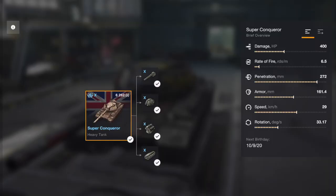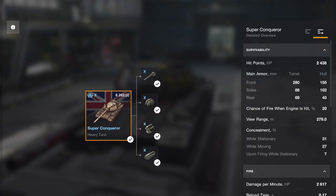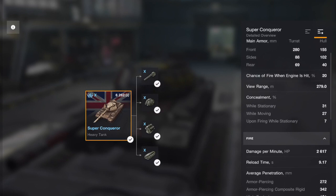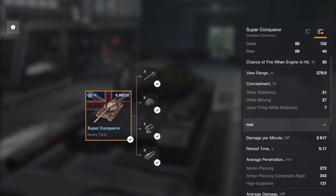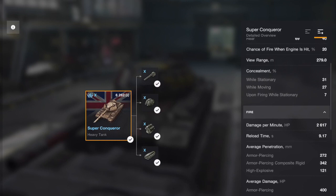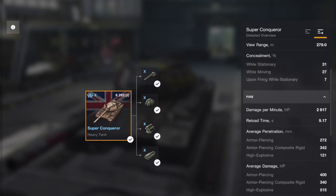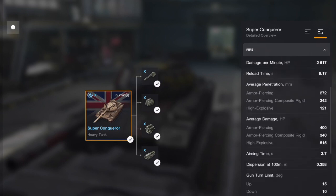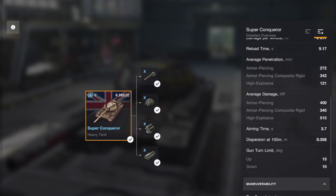Damage — not great. Rate of fire — not great. Penetration's okay. Armor — we'll get to that. Speed is okay and rotation, how quickly it turns around, not too bad. Looking at the more detailed stats: 2,438 hit points. It's got most of its armor on the front of the turret, although the hull has a little bit. View range not too bad. Camouflage and concealment not great — it is a heavy after all. DPM 2,617, reload time just over nine seconds.